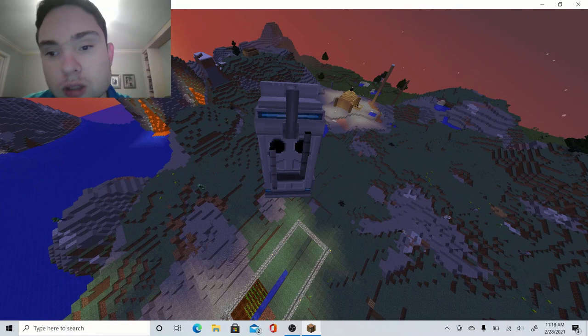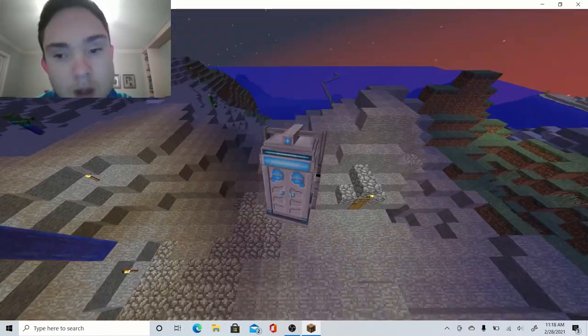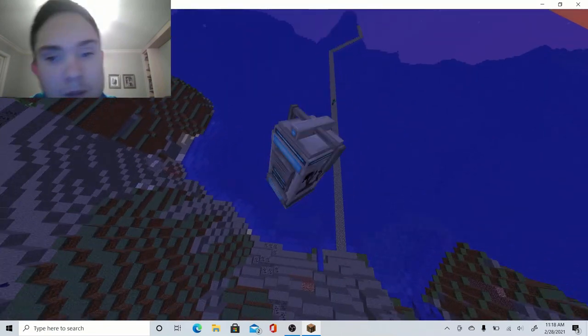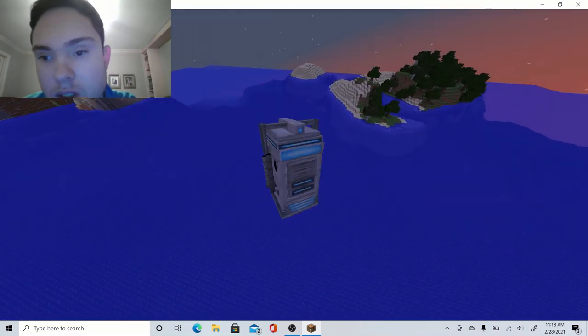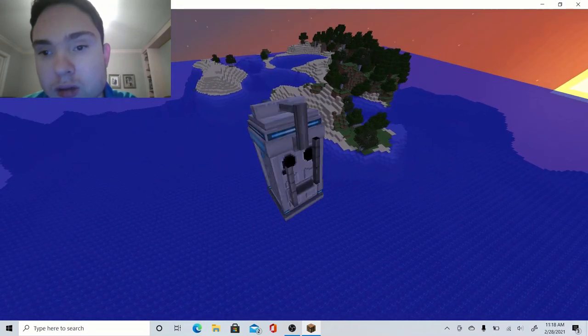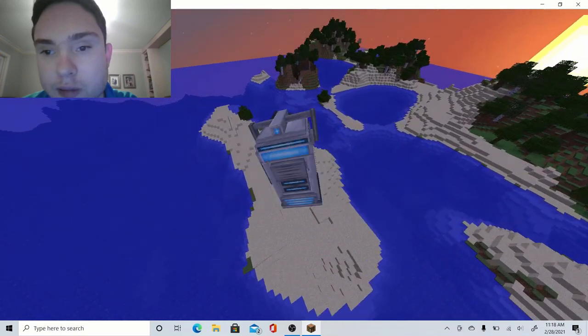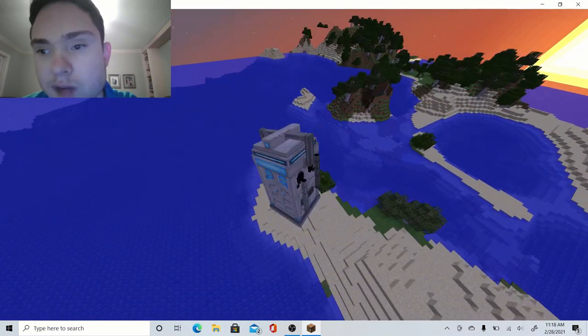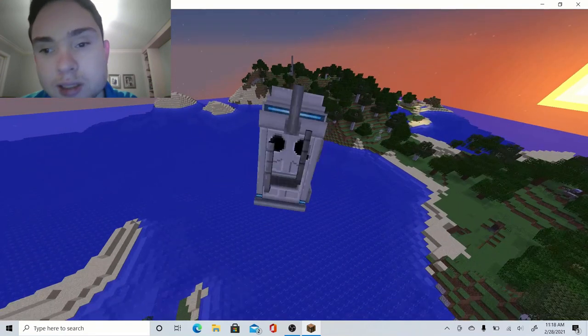So yeah, what was I going to do in the overworld? If I remember right, I wanted to go set some waypoints in places. Is that the community island? I don't believe so — wait, actually this is a community island. Okay.